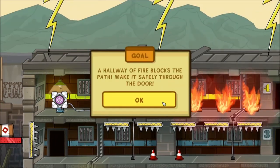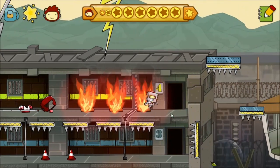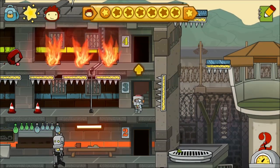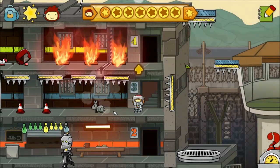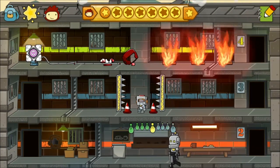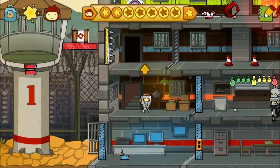A hallway of fire blocks the path — make it safely through the door. Let's get a fireproof costume. Fireproof robot — I am fireproof! Make it through. Beware the falling objects, okay. Let's go down. How about we make a dummy to walk through — robo bunny! Robo bunny, walk through. Oh, robo bunny died. It's okay, it was just a robot. Safe zone — whoa whoa whoa, and down! We did it!